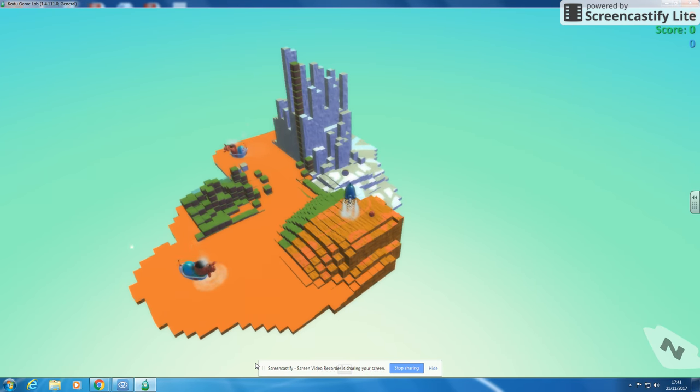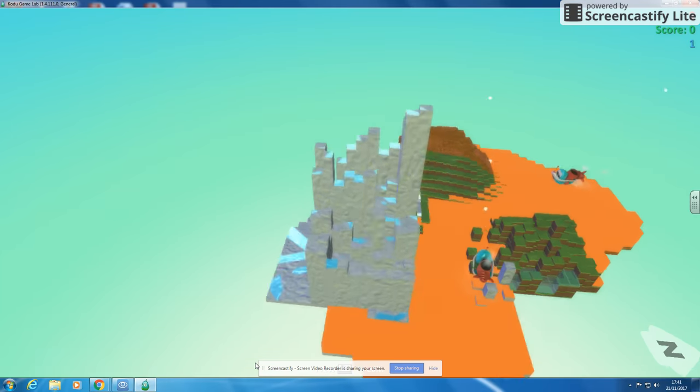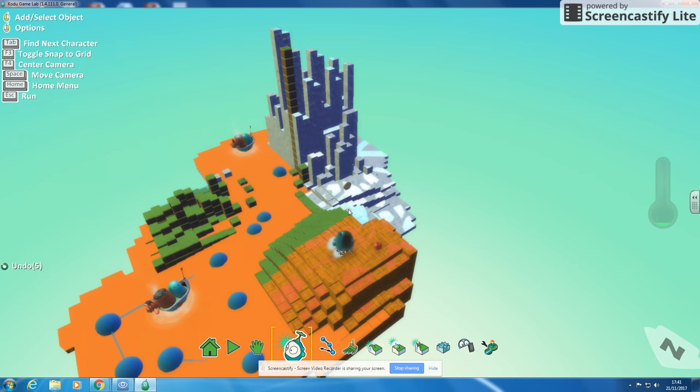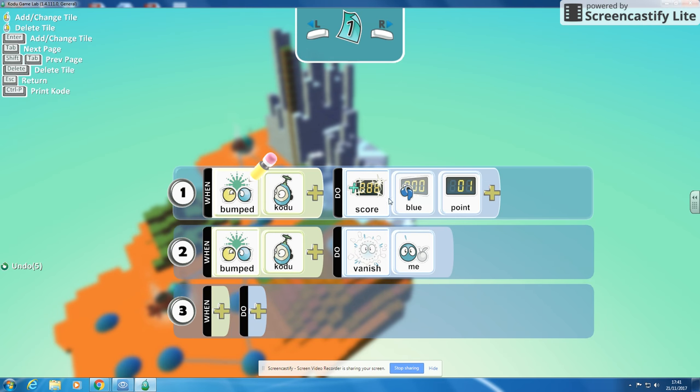Let's try that again. There we go - I've got one point and my coin has vanished. So what I've done on that coin is programmed it so that when it bumps into Kodu, it gets a score of blue of one point, but also when it bumps into Kodu, the coin makes itself vanish.